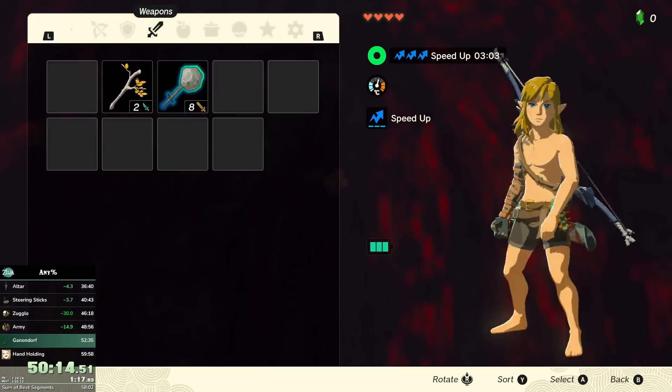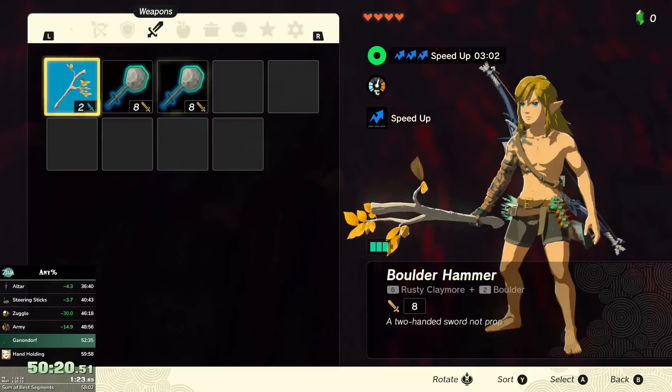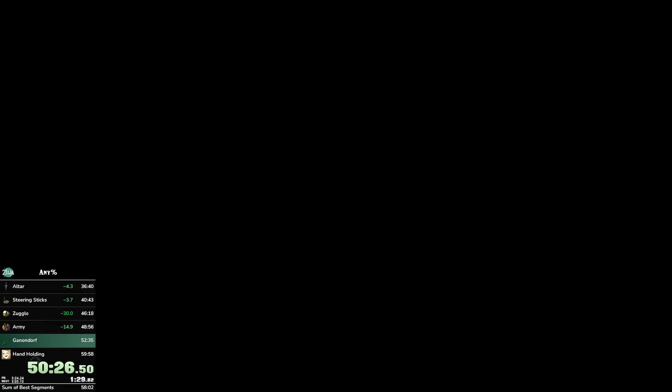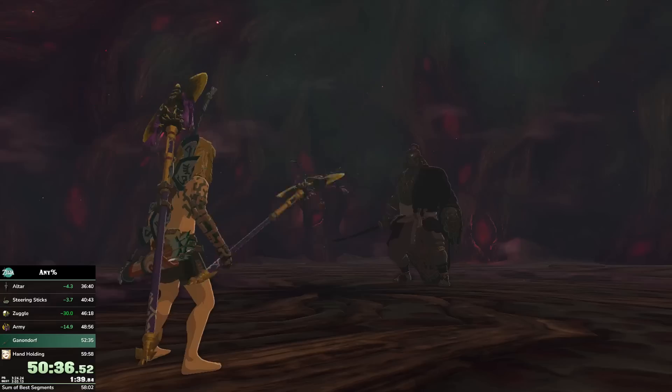Now the boss fight is active. If I had tried to clip through the door when the army was still there, it wouldn't have worked — the army being defeated is what activates this trigger for the boss. You can see the Zuggle here pretty well. I have one weapon kind of stuck to my hand — that's the smuggled one. I've already done it three times; I only need to do one more time, and then I have a weapon ready to defeat the Demon King.